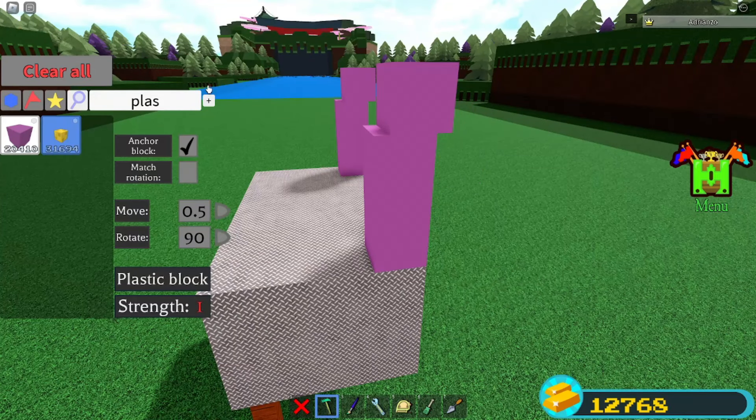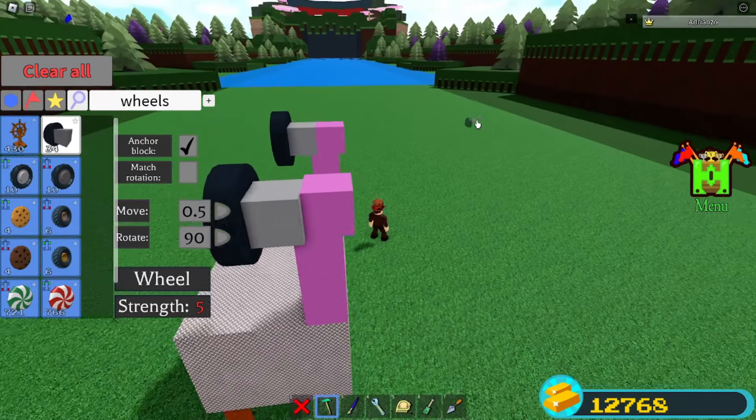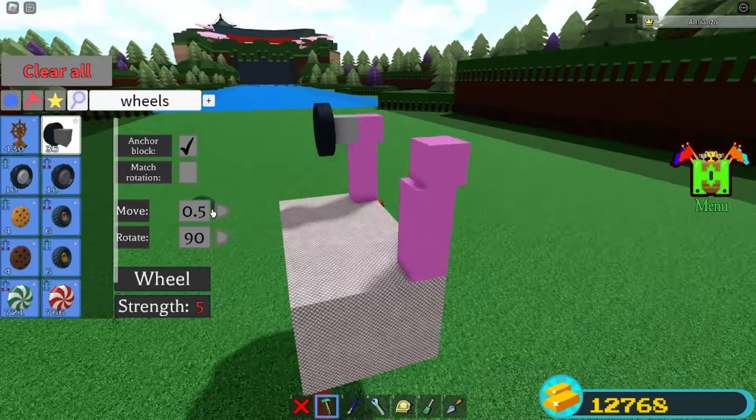You want it to look something like this. Grab 2 of the old wheels, place them here just on this block, and same thing with this one over here. You see how it's crooked — make sure everything's correct.